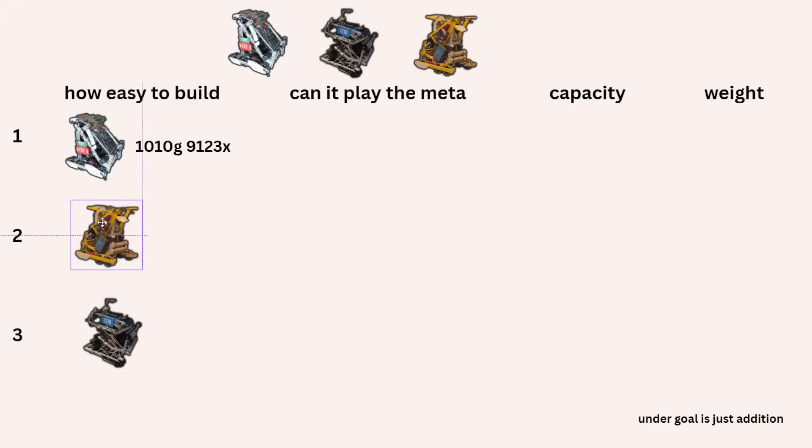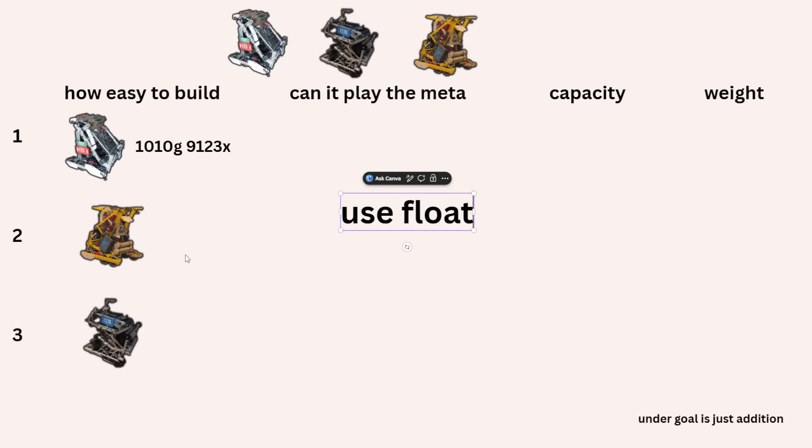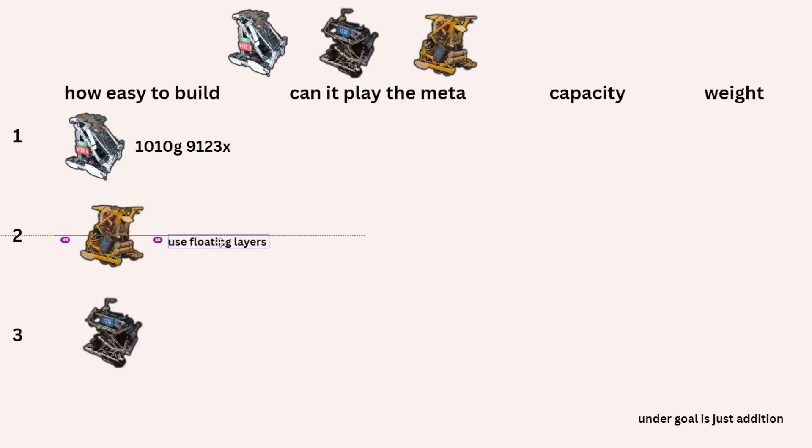The main concern for the Snacky bot is how people handle compression — a lot of times blocks get jammed. A good fix for that is to use floating layers on the inside of the intake as well. I think that's a pretty good way to address that.